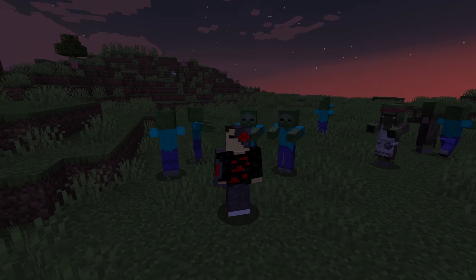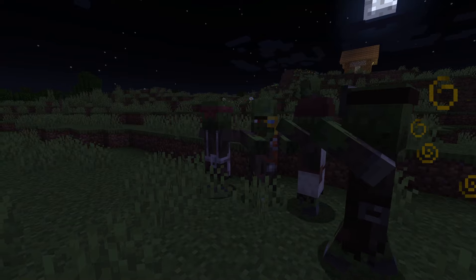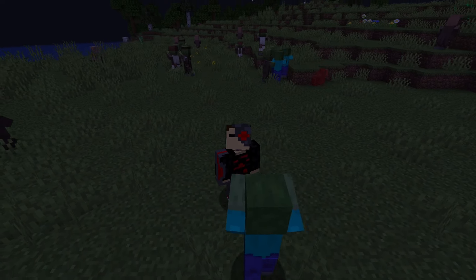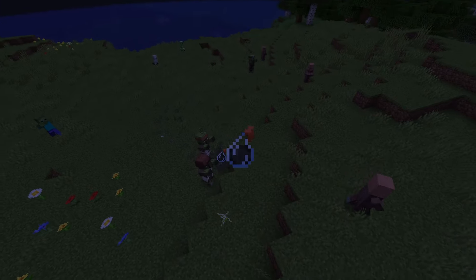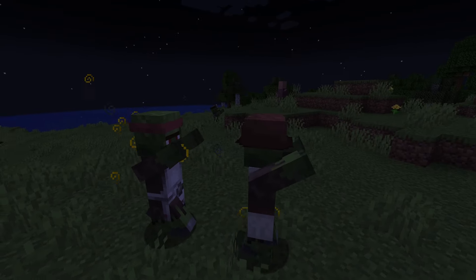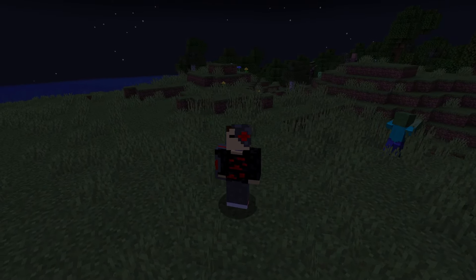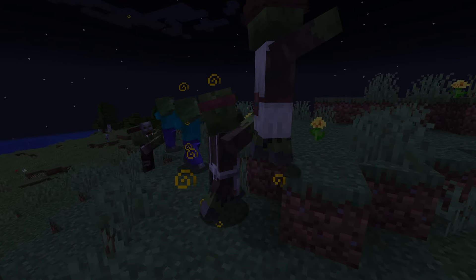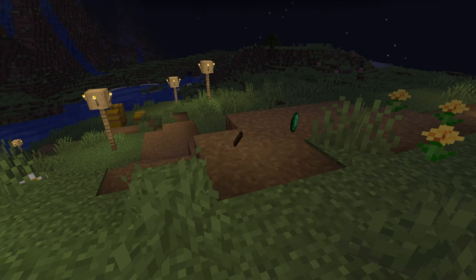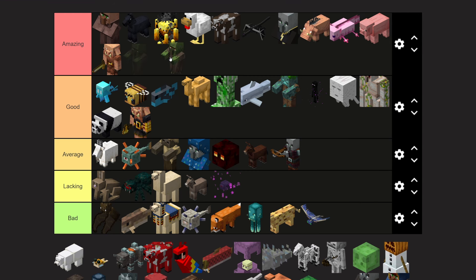Zombie villagers may look like a normal villager, but if you splash them with a weakness potion and give them a golden apple, they will turn back into a normal villager. Once this process is done, the prices are reduced by quite a bit. You can repeat the cycle — have the zombie infect the villager again and redo the curing process. Each time you cure it, the price will continue to drop until it reaches the lowest it possibly can. So for instance, a Fletcher selling you 32 sticks for one emerald could be brought down to one stick for one emerald. I have to put zombie villagers in the amazing tier.